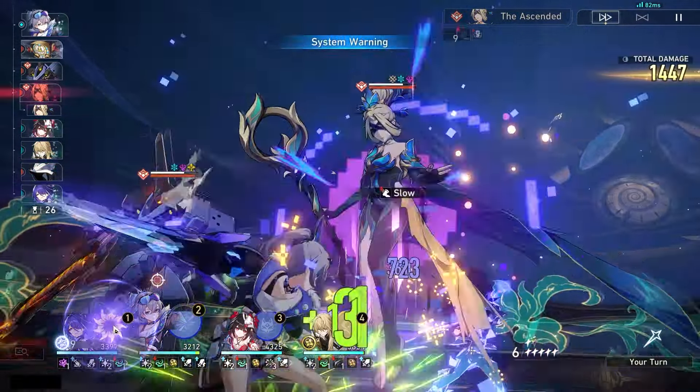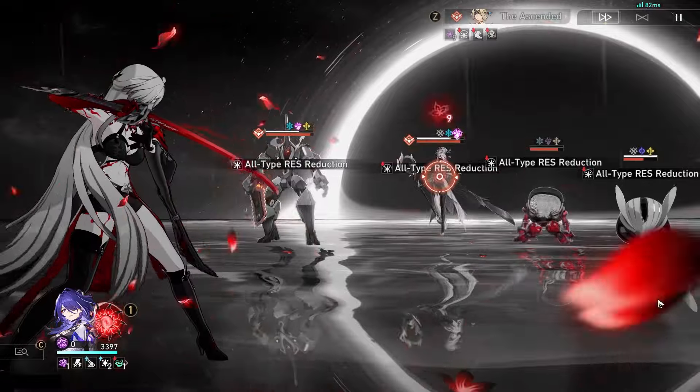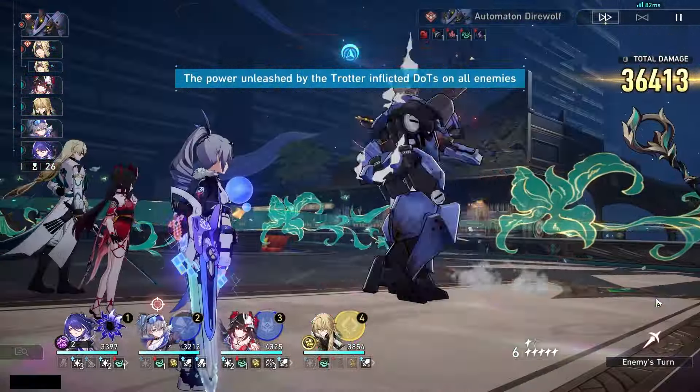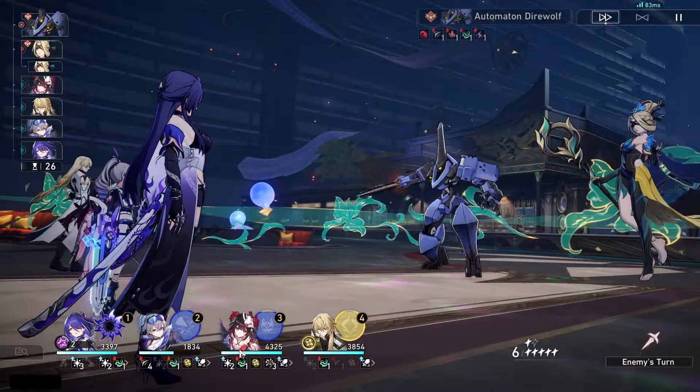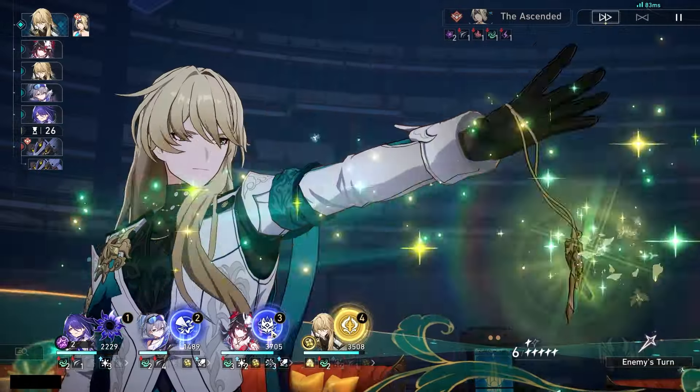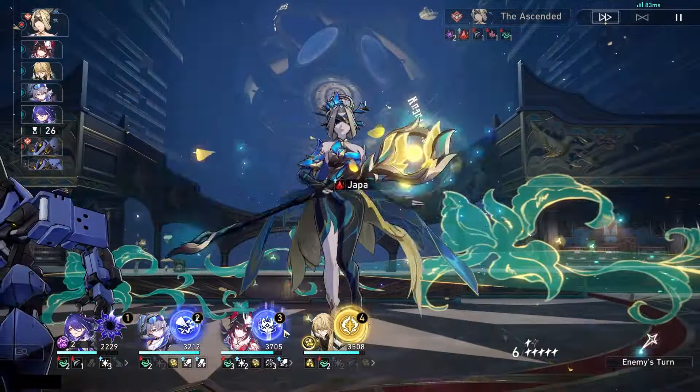For Memory of Chaos, she is absolutely at the top because she just shreds everything. The only issue I had was fighting Sam, and that's just because I took a lot of damage. I'm still sort of trying to figure out what my playstyle wants to be with Acheron, so it's me solidifying how I want to play with her. But overall, just using her has been really nice.